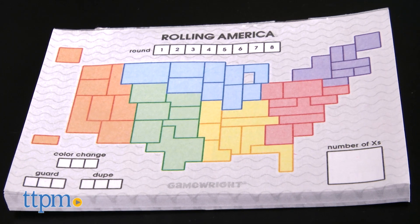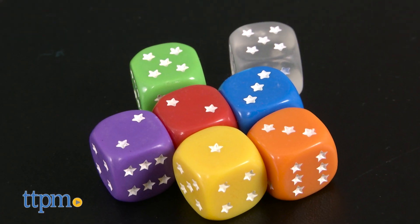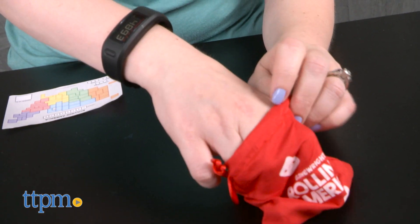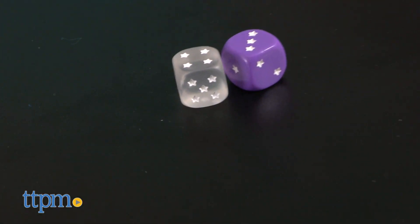Players receive a map of the United States and must fill each state with numbers rolled on the dice. The first player randomly pulls two dice from the bag, and these will be the dice that all players take turns rolling. There are six colored dice and one clear wild die.